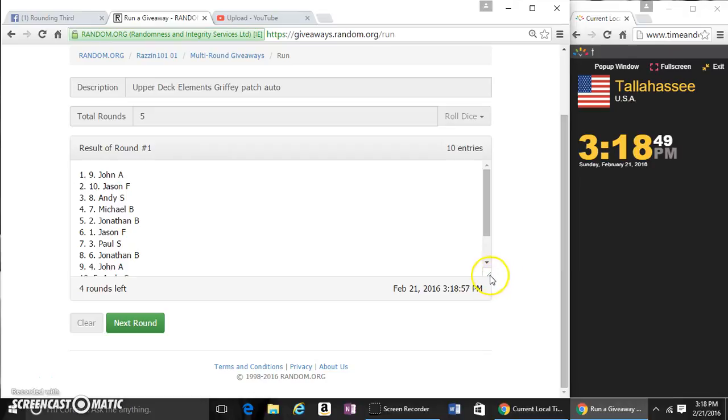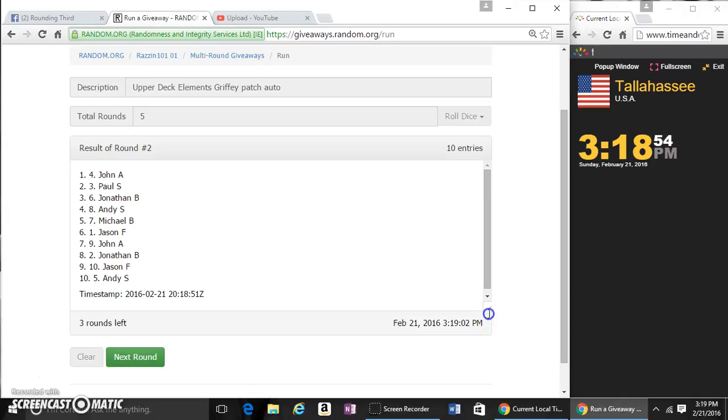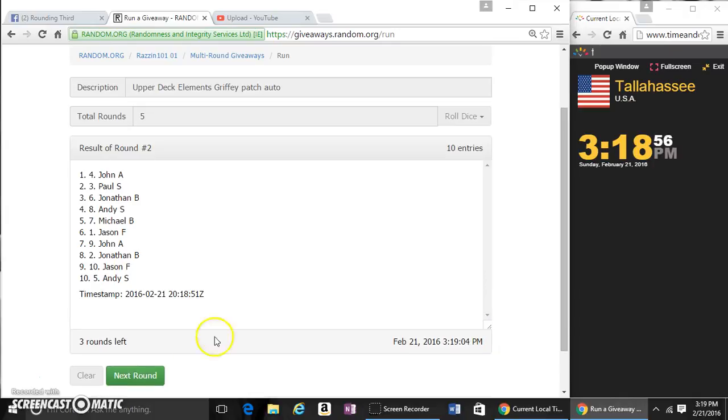After one, John's on top. After two, John's still on top. Hold down a little bit more. John after three. And after four. Die shows five.